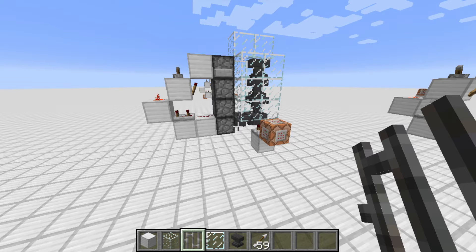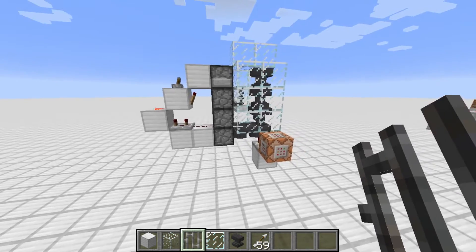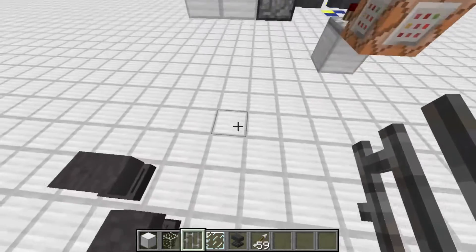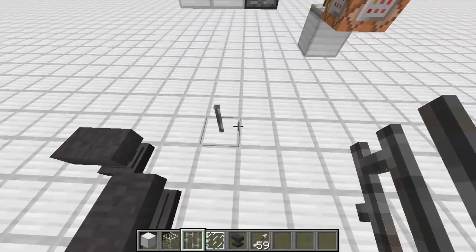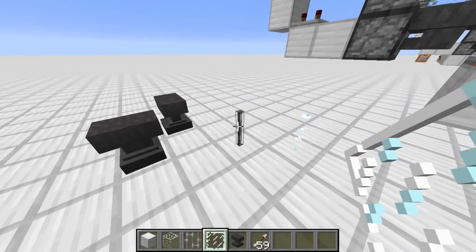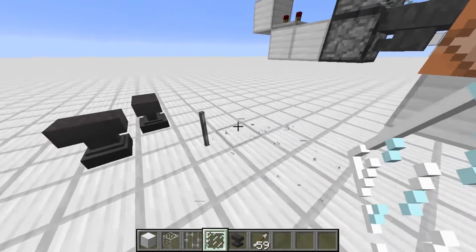Hello, I'm Cubitecht and in this video I want to show you a new concept for wireless redstone. Until now most people used iron bars or glass panes for wireless redstone, but in 1.9 the model changes might cause these contraptions to break.